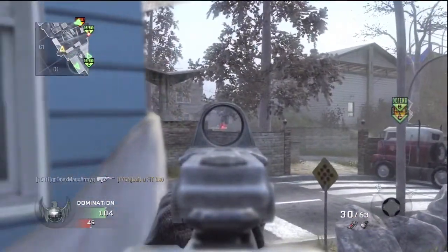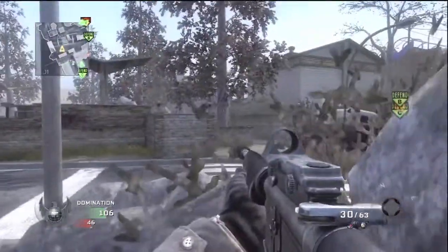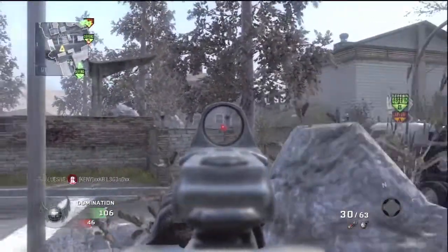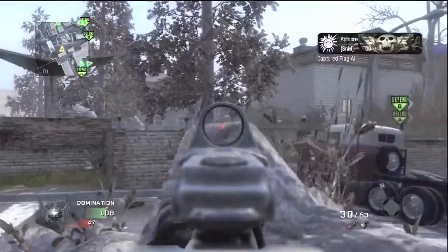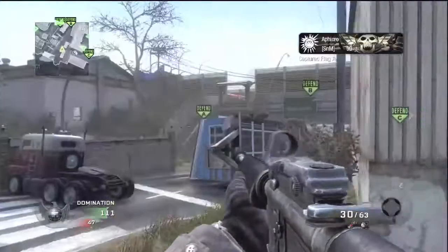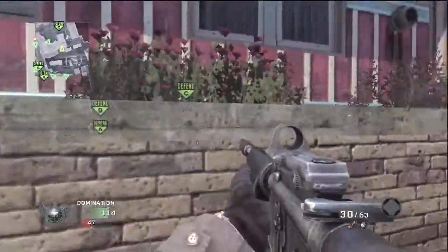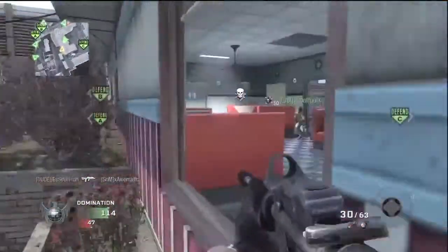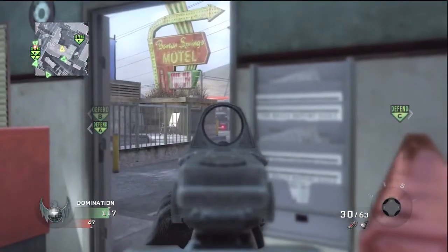Some people might call this camping — I say no. I'm protecting the C flag because the enemy team starts to flank once they realize they can't cap the B flag. That's generally what happens on this map. The B flag, once it's secured, is rarely captured because it's very easy to shoot people off of it. You have overwatches from both the overpass and the underpass, and it's easily grenaded.